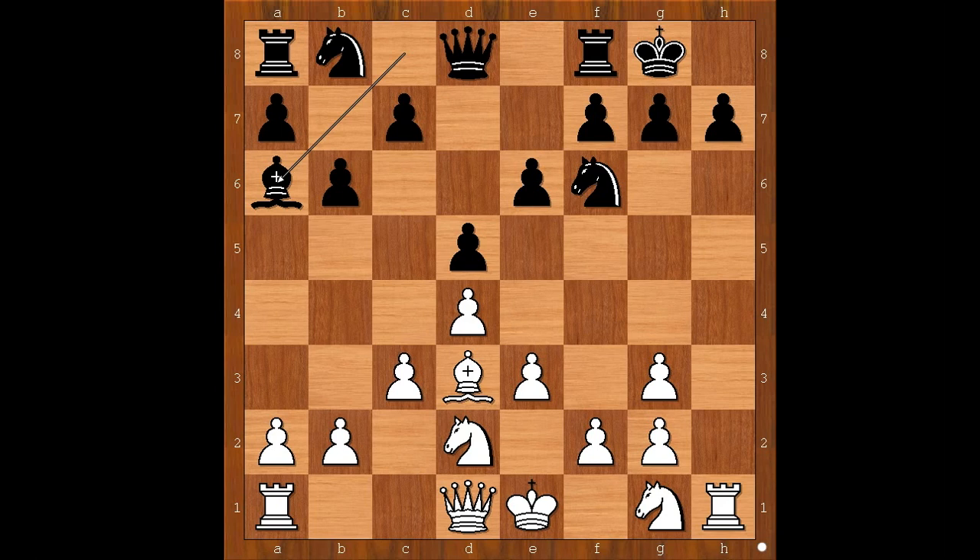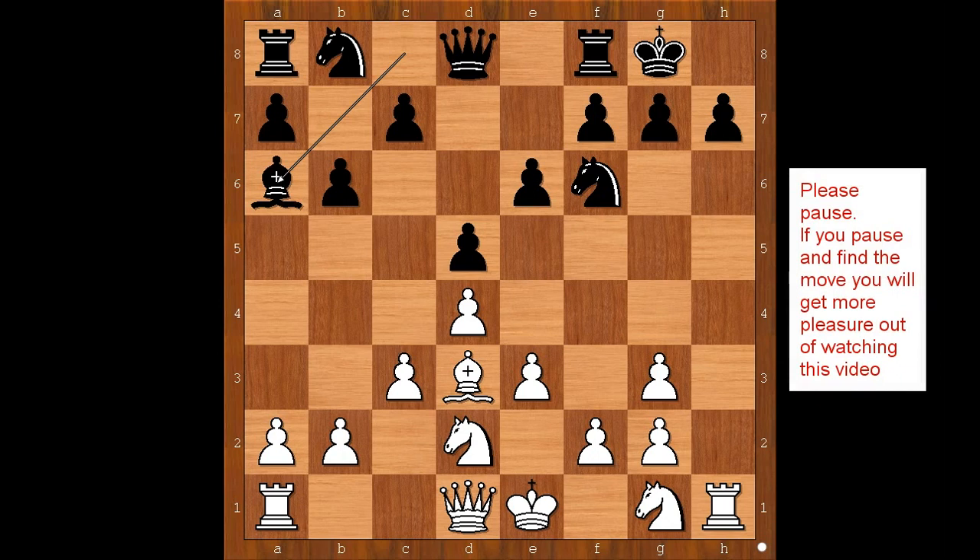This is a very interesting moment of the game. How should white continue? Bishop to c2? Or maybe bishop takes bishop on a6? What would you do in this position if you had white pieces?